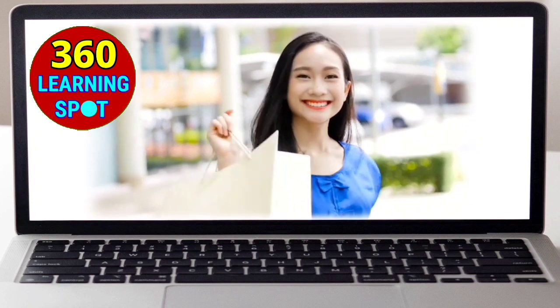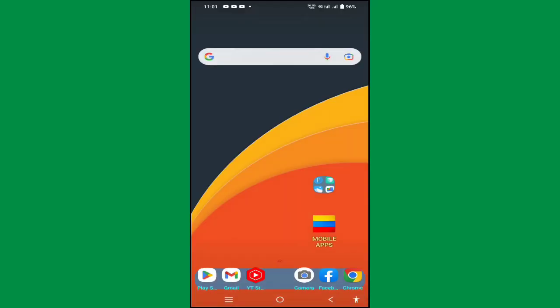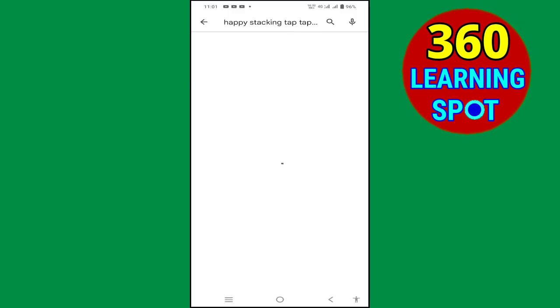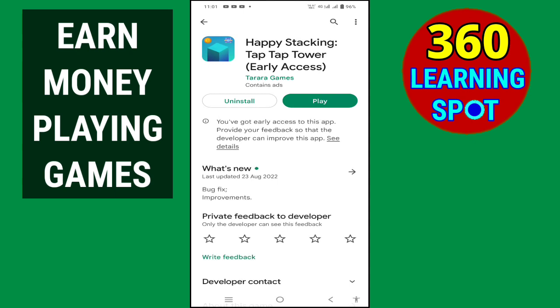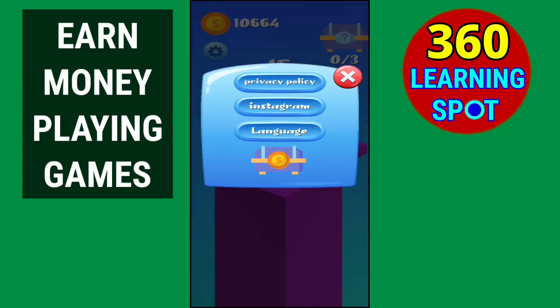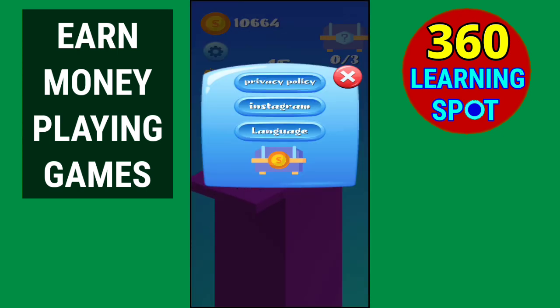Before we continue, please subscribe to my channel and give a like to this video. First of all, you will have to go to the Play Store and install this game: Happy Stacking. I have already installed it. You can see it shows 'Earn $10' and you can withdraw via PayPal and Paytm. At the end I'll also share a bonus tip that gives you three dollars free.